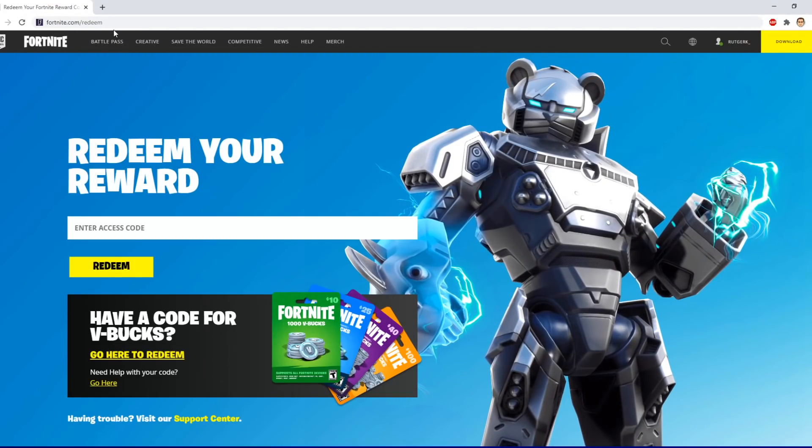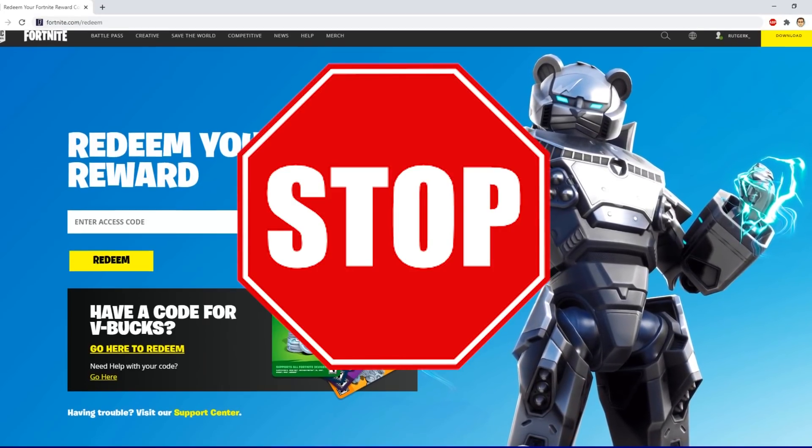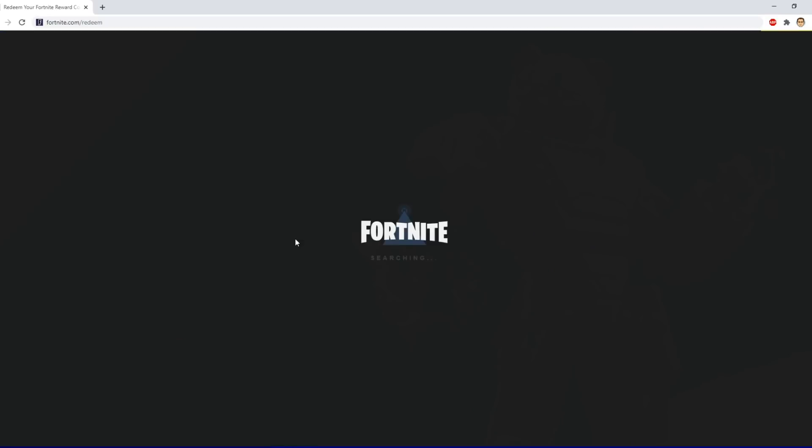Open your browser and go to fortnite.com/redeem. Make sure you are logged in with your Epic account. Type the 20-digit code or just copy and paste it, then click on redeem.